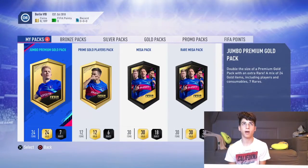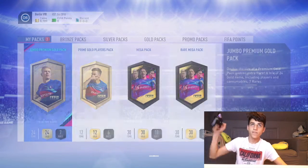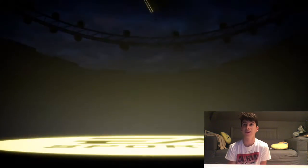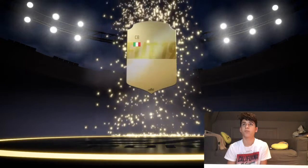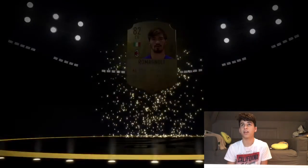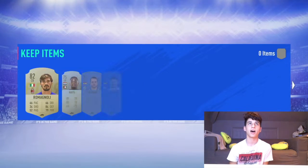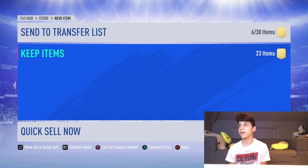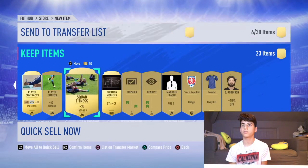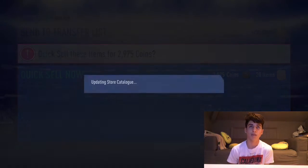Next is the 15k pack — watch how that's one of my best packs, that's just my luck at the moment. If I can get anything from this that would be pretty sick. No board. Italian centre back, Roe Magnoli, 82 rated, which is decent. So this hasn't been a bad start, and those are the two worst packs. Not great players there. Two Squog Fitnesses and a position change, so I'll quick sell that.